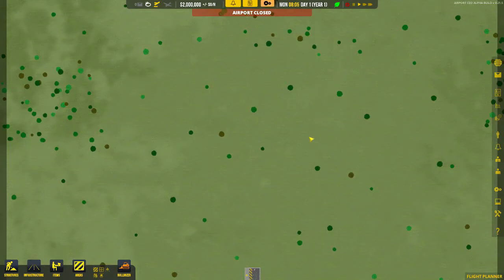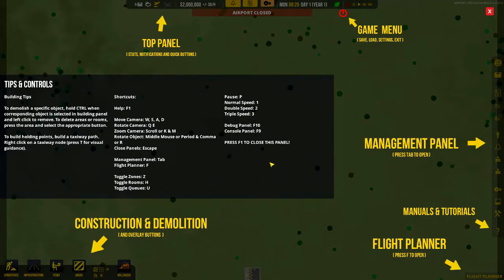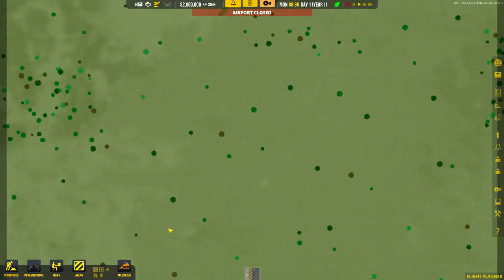Welcome to this series of Let's Play for Airport CEO. For this episode I'm going to concentrate on a basic setup of a terminal with a single commercial point. Let's get started - I'll go through the basic features of the game. Pressing F1 will bring up a help overlay showing you where everything is, which is what happens when you start the game. Looking at the top panel: the game menu, the management panel, manuals and tutorials - I find this very useful. Make sure you go through the manuals. Your flight planner - press F to open - and your overlay buttons for construction and demolition.